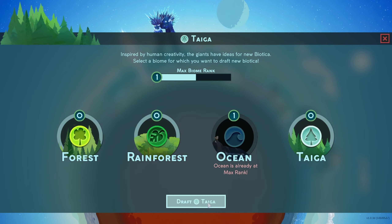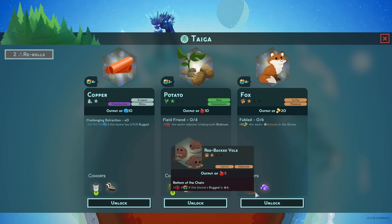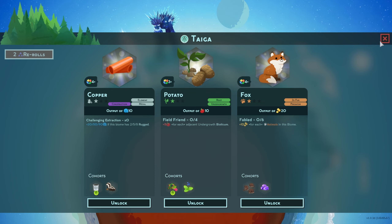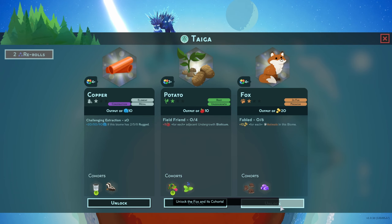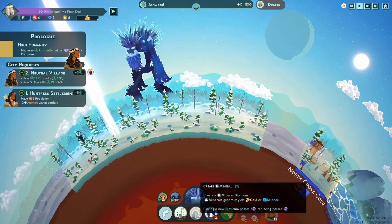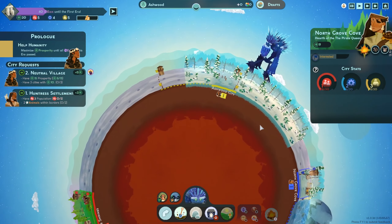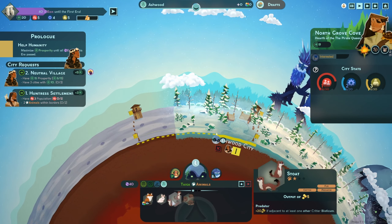Since we've got the taiga, we can draft in the taiga now. Copper, potato, and foxes — they want animals, so foxes are a great choice: one-star, takes four biodiversity but getting 80 gold is not bad. The red-backed bull gives some additional biodiversity if we have enough rugged. The Huntress absolutely requires two animals within borders — let's get the fox. Ashwood City wants to go left — how foolish these mortals be.